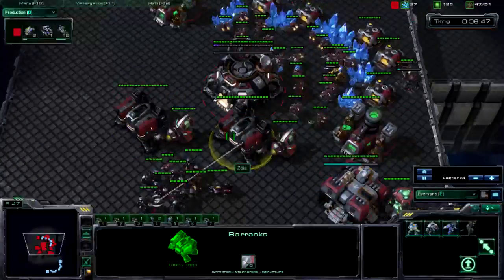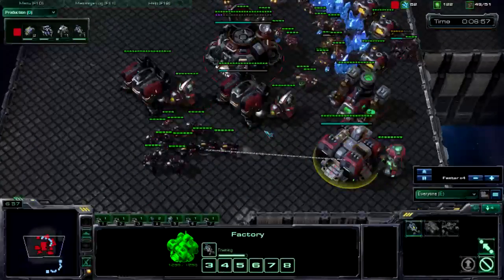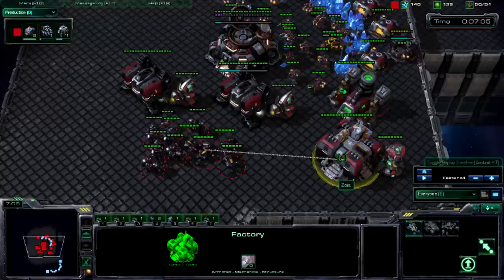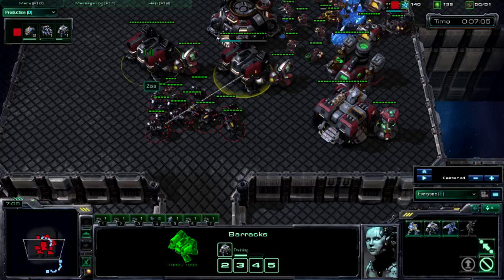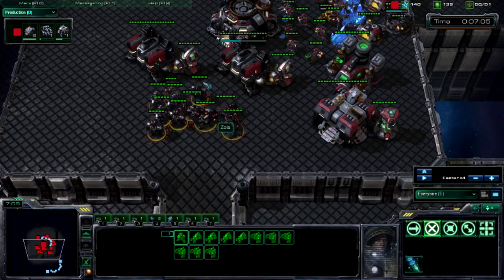Keep building Marauders, and about the time you have four Hellions is when you make your move out. You want to build two more and set the rally point to one of your Marauders. Set the rally point from your barracks to keep them in your base — you don't want to move out with more Marauders. Depending on how much pressure you're doing and what you scout, you might want to send them out.